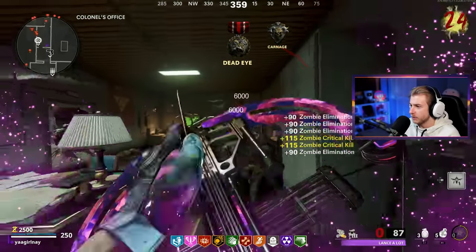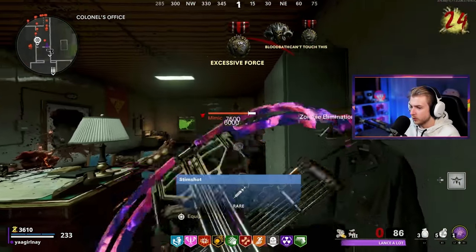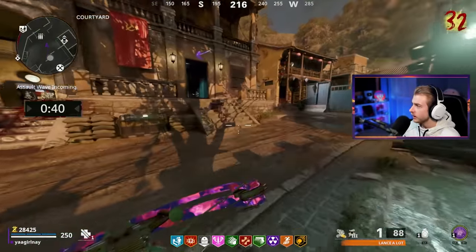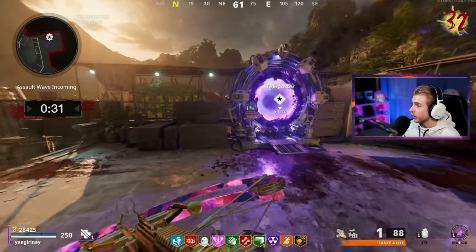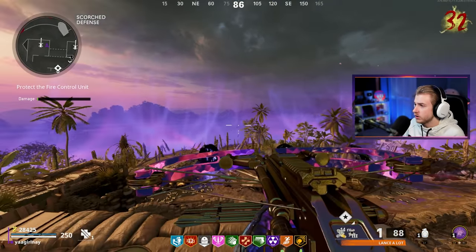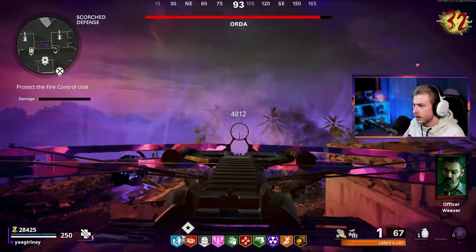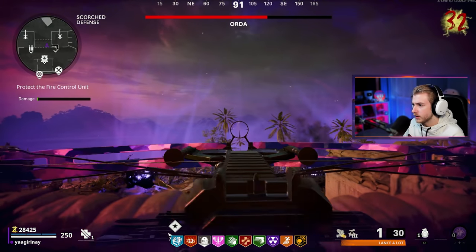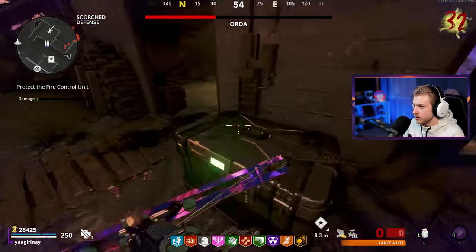I'm gonna cut to us fighting Orta because I still want to see how it does against him. All right — I actually went down again and had to get myself back up, but Orta's finally here. We have this thing all the way up to legendary, ring of fire ready, all our perks — we're gonna give this thing its full potential against him. All right Orta, I didn't play this game twice just to lose to you. Ring of fire — can we even hit him from here? We can. It's doing 4,000 damage per shot when they're landing. This thing's chunking away at his health — we already got him down to a quarter. We're already at half health. Out of ammo, dropping down to buy some.